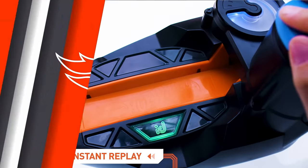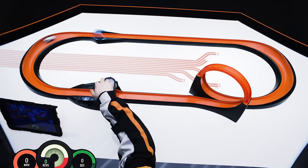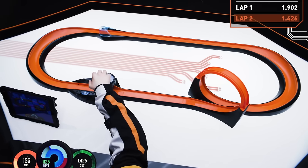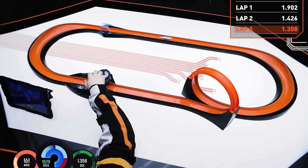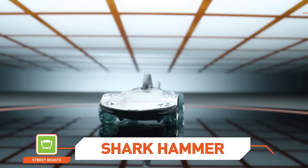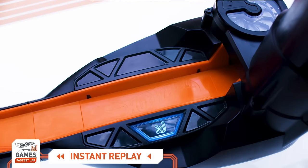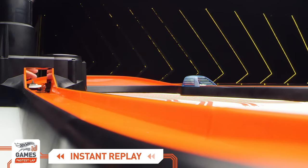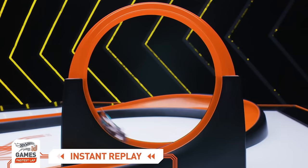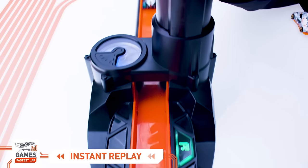We still have lots of high racing speed to get to! Shark Hammer is up next. Its aerodynamic design is powered by shark fins for added control at top speeds. These lap times might be a new record! Shark Hammer crosses the finish line in just over 1.3 seconds! Shark Hammer kept its speed coming out of the loop and cruises to a fast finish!